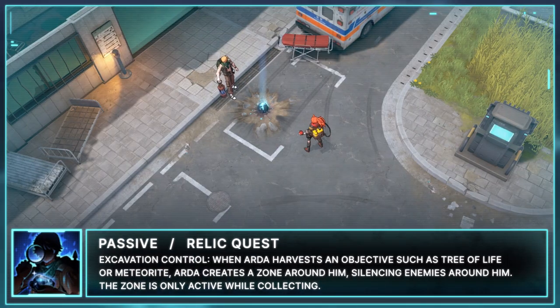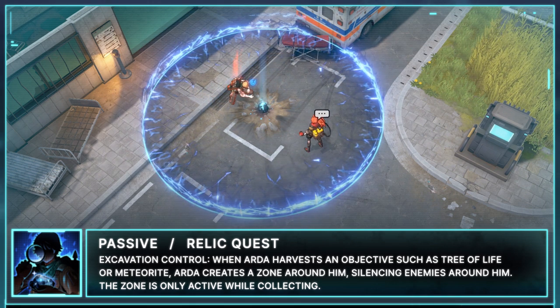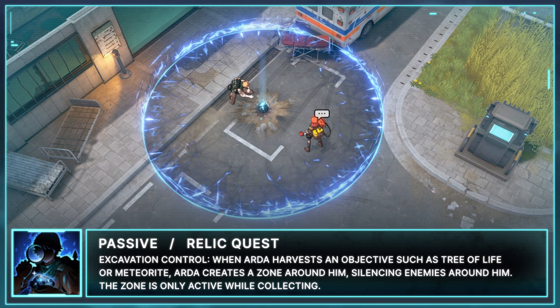The first part of Arda's passive is Excavation Control. When Arda harvests an objective such as Tree of Life or Meteorite, Arda creates a zone around him, silencing enemies. The zone is only active while collecting.